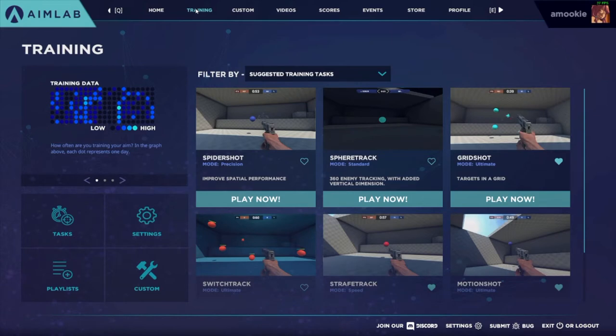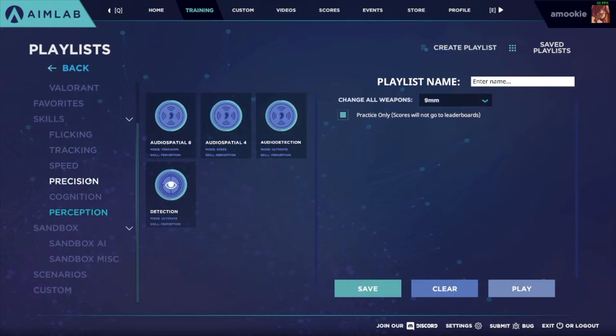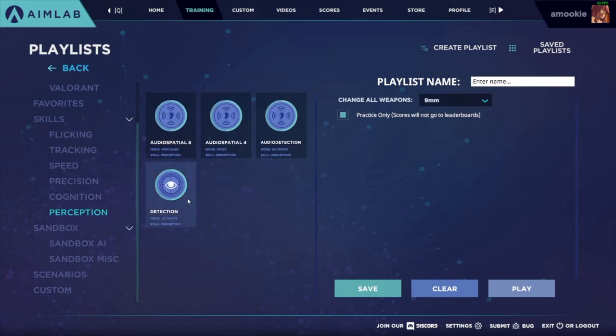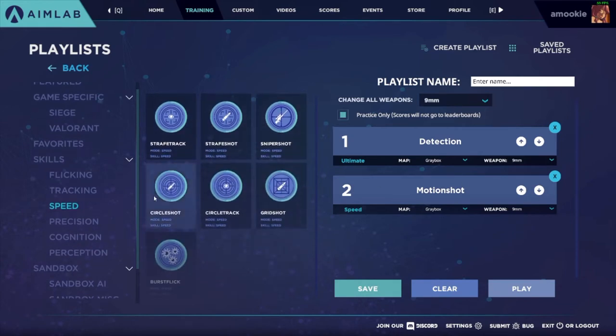Once you have a good grip on how you want to move your mouse in all directions, you probably want to improve your precision. Click on the playlist in the training area at the bottom left, then click Create Playlist. From here you can see all the different scenarios and the categories they're in. First you want to start off warming up your brain — a simple detection or a motion shot speed will do. Many of the speed-categorized scenarios have very large targets, so they're great for warming up your muscles.